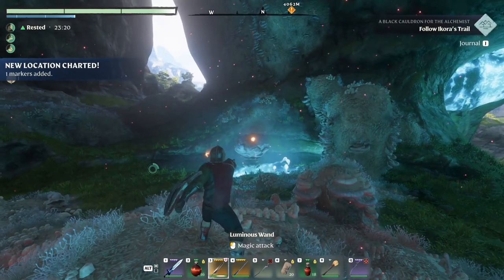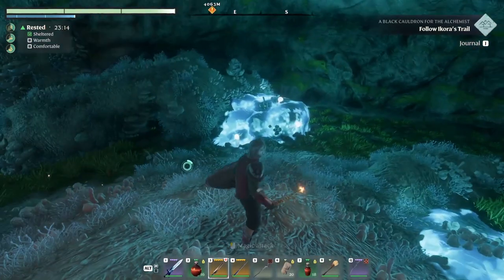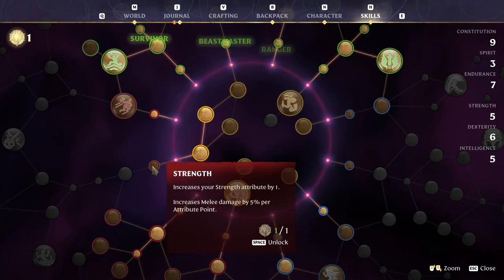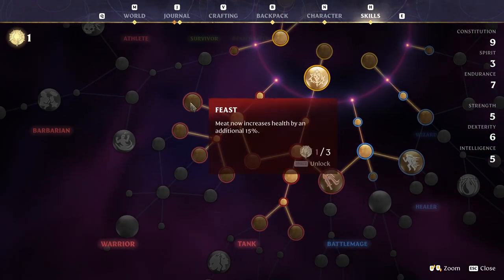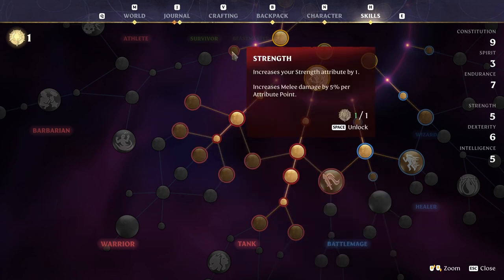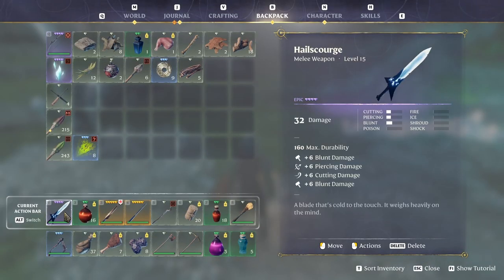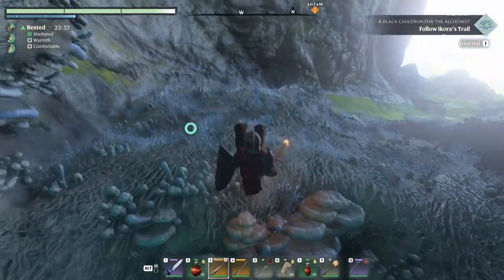Very nice — boom, boom, boom. Maybe I shouldn't use my copper arrows on the holes. We got a skill point. Strength: increase melee damage by 5 — not sure I want that. This is two points but it's 10% — let's take this one first. Good, so we got more melee damage. What damage — 32. I don't know how that one works, but I'm guessing it's fine.